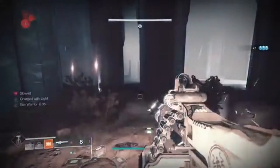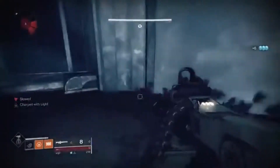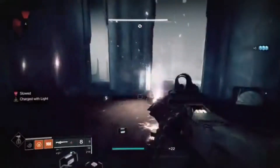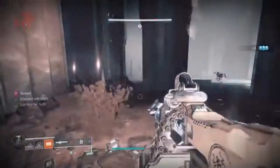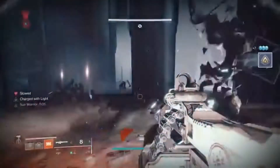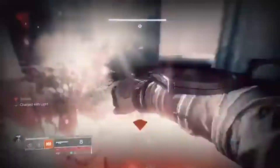I didn't use it in the footage of this video, but I recommend using Phoenix Cradle, the legs piece for Titans. It allows your Sun Warrior perk to last longer. It's really up to you, but just make sure you're standing in your spot so you can get your melee back faster and you should be fine.